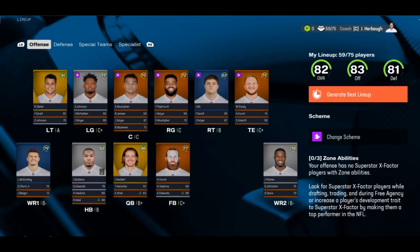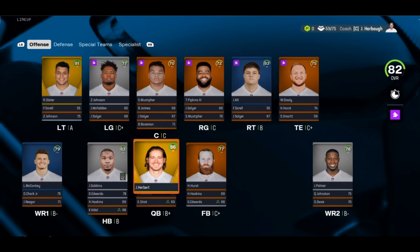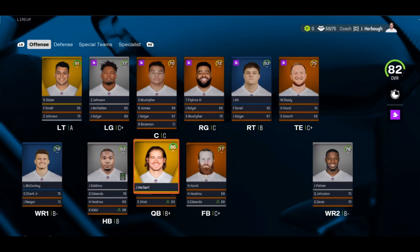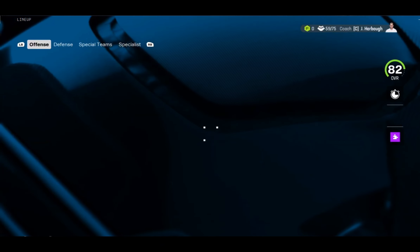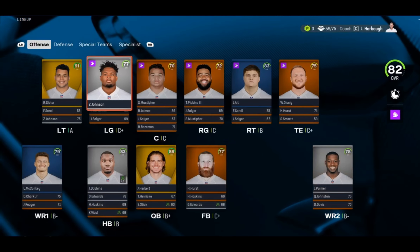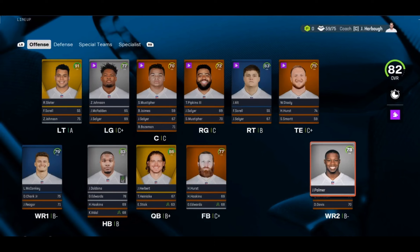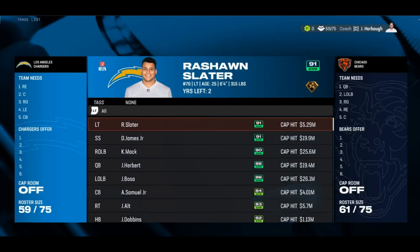Looking at the roster, we are currently an 82 overall with an 83 offense and an 81 defense. On offense we already have quarterback Justin Herbert at 86 overall. There are a few guys we could trade for to improve the QB position, but that would take a lot of draft capital. There are some pretty good players on this team — Joey Bosa, Khalil Mack 90 overall, Derwin James at 91 overall, Justin Herbert at 86, and Rashawn Slater at 91. Joe Alt as a rookie is up to an 83, Zion Johnson is 77 with star dev, and they also have JK Dobbins — who was on my fantasy team earlier in the year — though I unfortunately released him before he started going off.